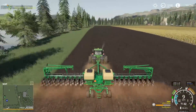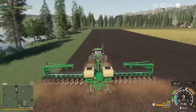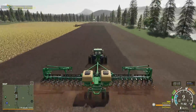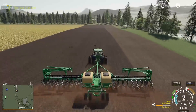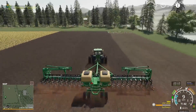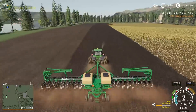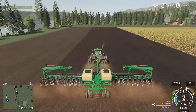Away we go — so yeah, we're putting sunflowers in here. It's a crop we haven't done on this map yet, so quite happy to add a little bit of variety in there. I do like the look of this 8R on the front of this seeder — it looks really cool with those chunky duals on it and works really nicely.